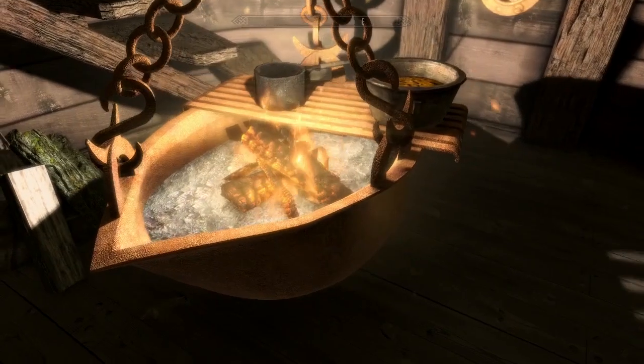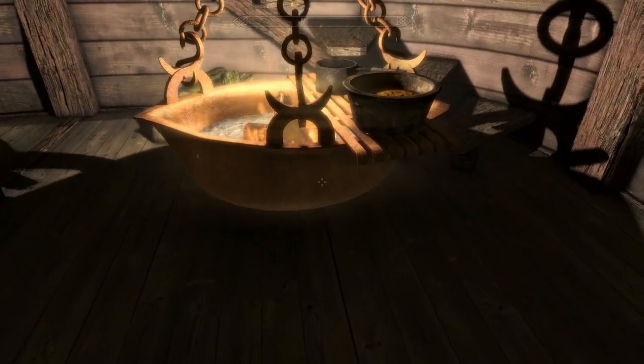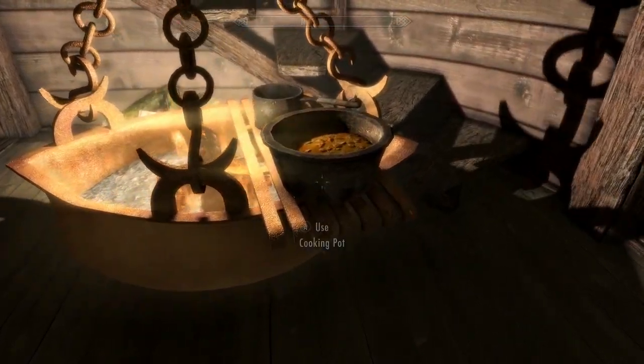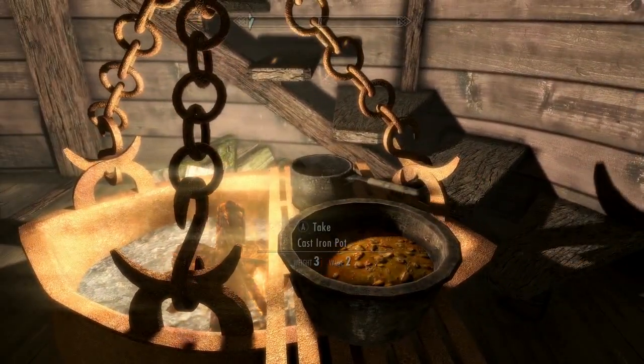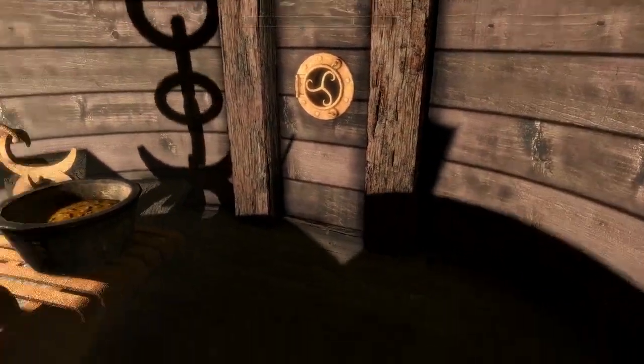Then we've got this large hanging cauldron right here, which is really a nice design and a unique look. You've got the big griddle on there to go ahead and cook some stuff, and you can take a cast iron pot and drop that in there, get it all nice and toasty.